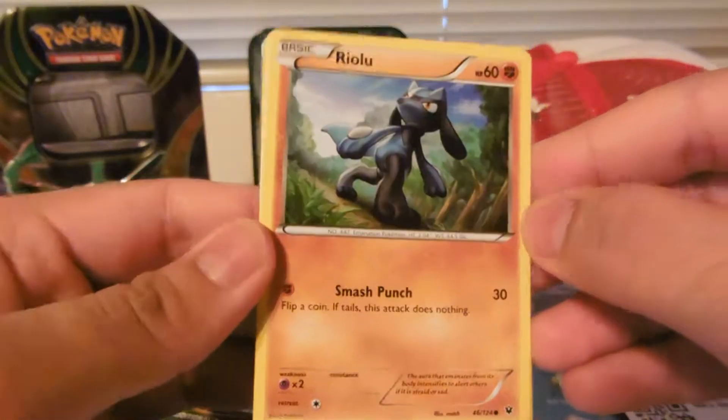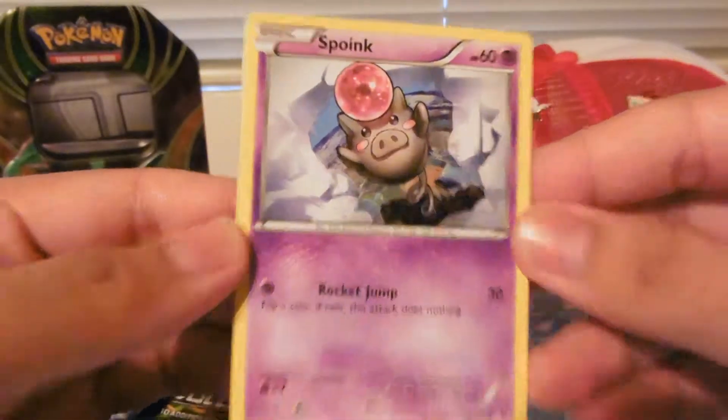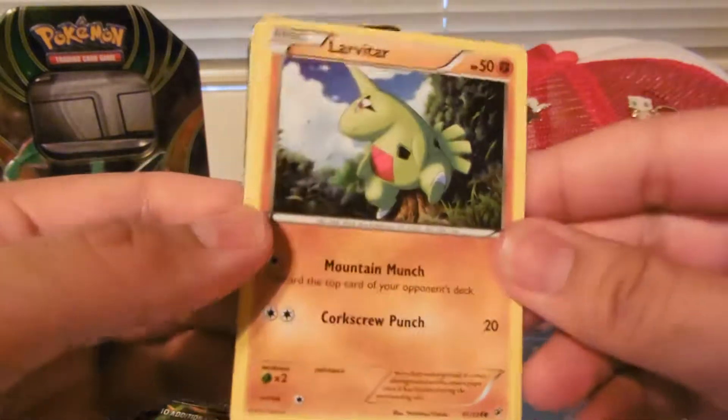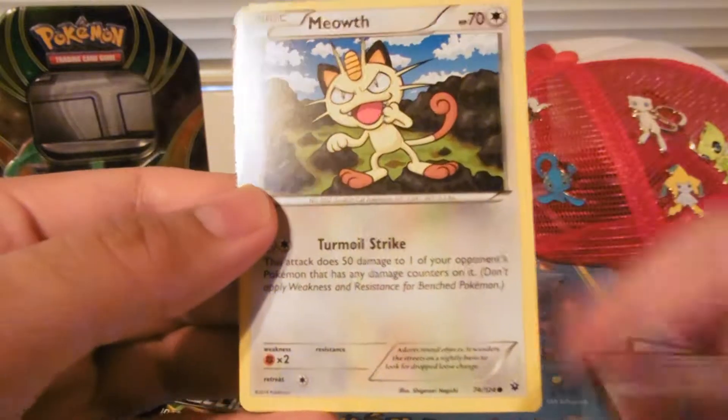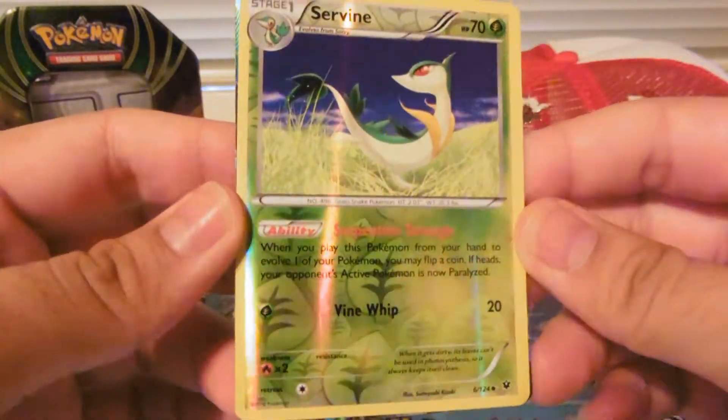We've got Riolu, Spoink — I like the art on that one. We've got Diglett, Larvitar, Meowth, and a Reverse Holo Servine.